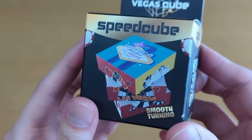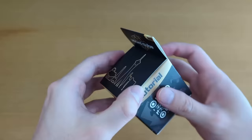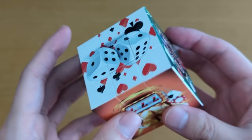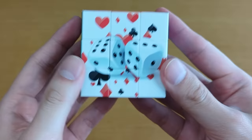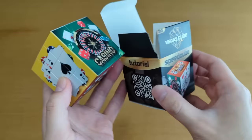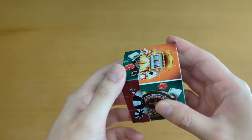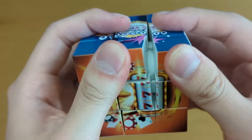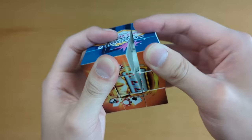Next up, we have a picture cube. Recently I went to Speedcube Shop in Vegas — they've moved away from Bakersfield. This looks so nice. It's not just stickers — it's actually printed all the way on the cube, so it makes a really nice picture. YouTube demonetization team, I swear this video is not about gambling. It's just straight up a Vegas cube. You hear that? Easy, smooth turning. Professional quality? It's professional quality in the fact that it looks amazing.